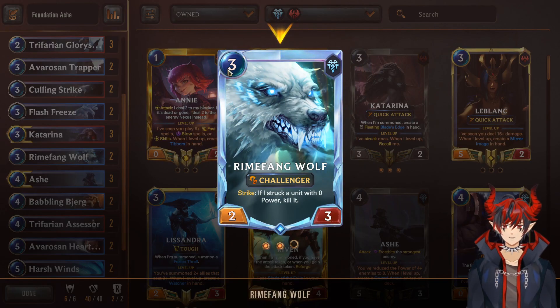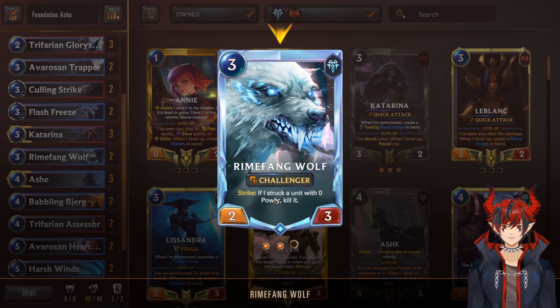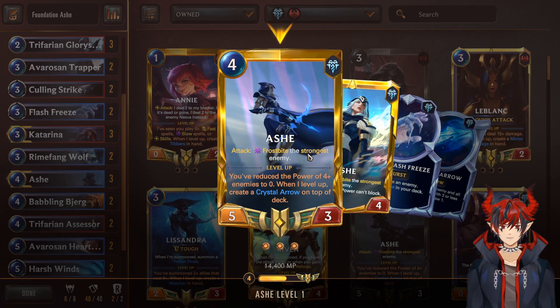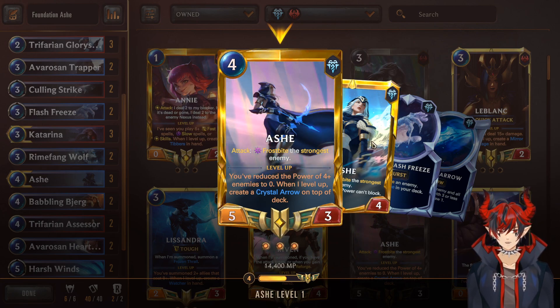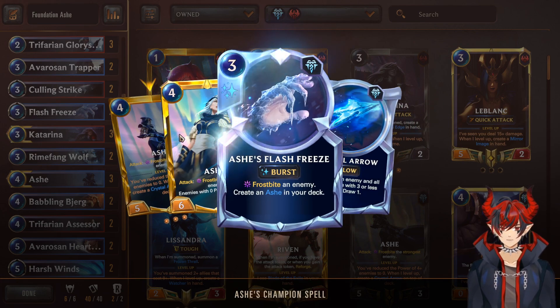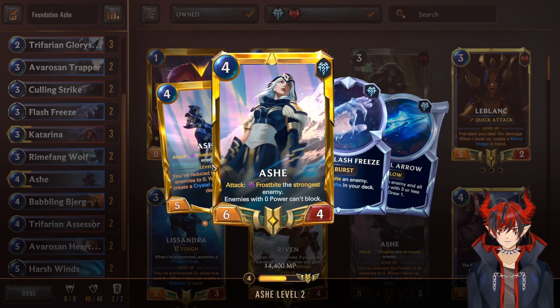Next we have a couple Rhymefang Wolf — a 3/2/3 with challenger. If he struck a unit with 0 power, kill it. So very good synergy with dropping the opponent's power to 0. Now we have Ashe. On attack, Frostbite the strongest enemy immediately — they can't really do much about that. And if you reduce the power of 4 enemies to 0 — so if you Frostbite 4 times — she levels. While leveled, enemies with 0 power can't block. That's how it can get pretty oppressive. We can use our defensive Freeze tools for aggressive reasons — that's one of the main reasons why people enjoy the deck.